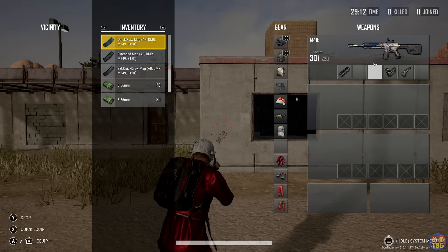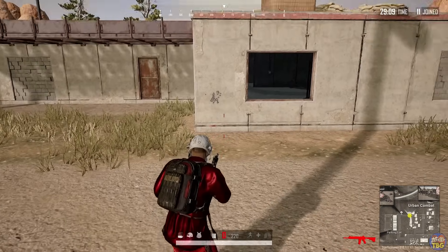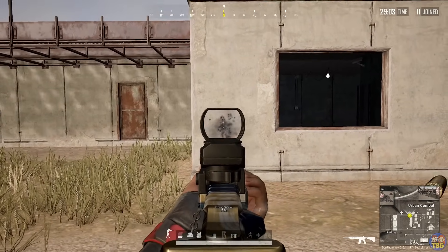So the Extended Quickdraw basically does both jobs but not quite as well as either of the other two individually. Usually the Extended Quickdraw is still going to be your best bet, but the other two do have their uses.